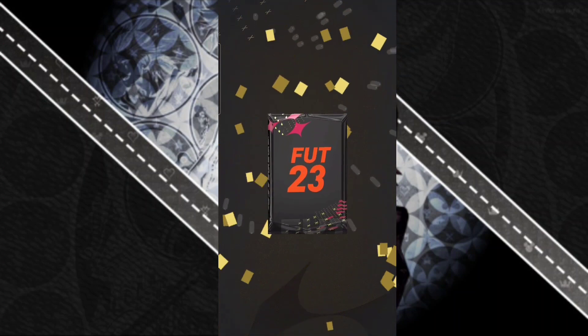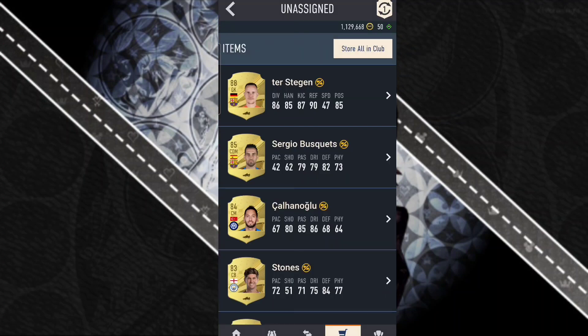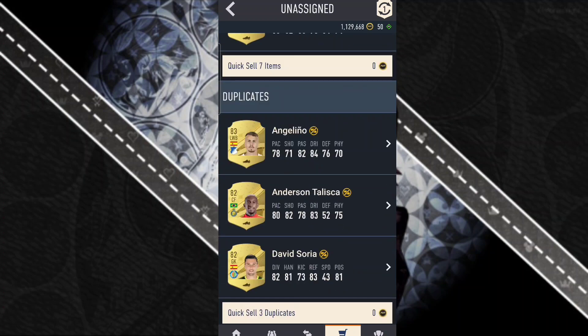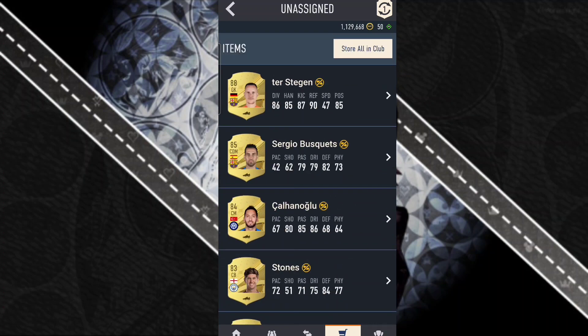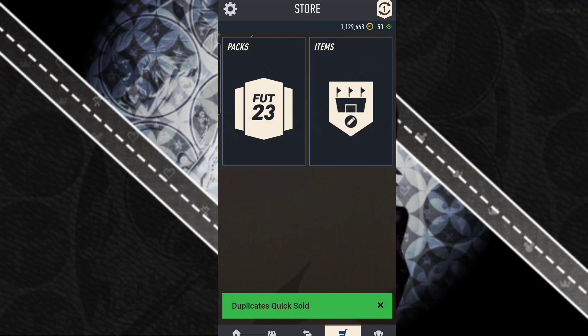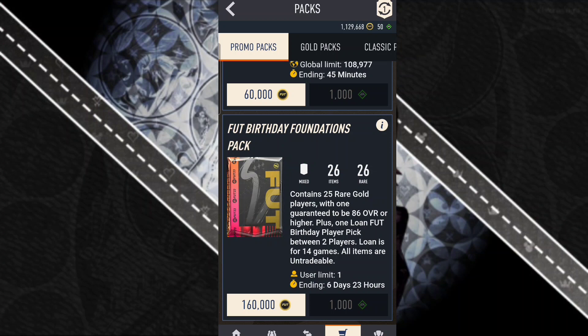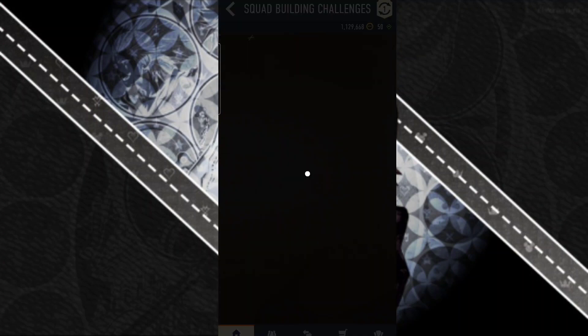Finally we got the 10 times 82 rated Rare Players Pack. Can we get a Foot Birthday out of this? No we do not, but we do get Ter Stegen. So we got a lot of fodder — Sergio Busquets, Kalinoğlu and all that stuff. Not gonna lie, it's a pretty good pack overall, but I'll have to quick sell all those. That's just part of life.